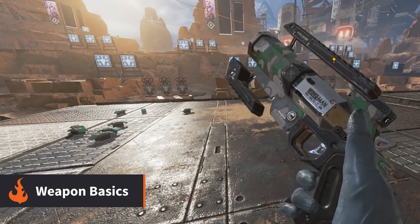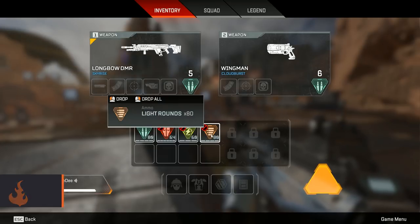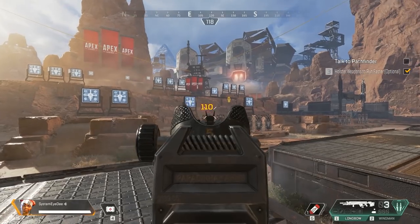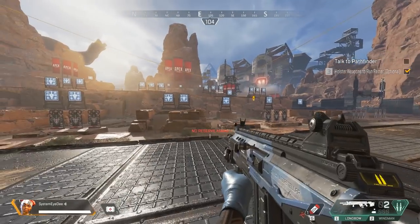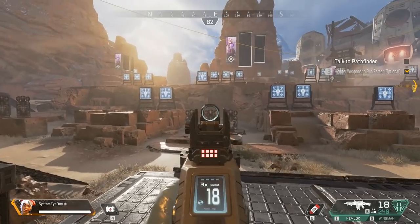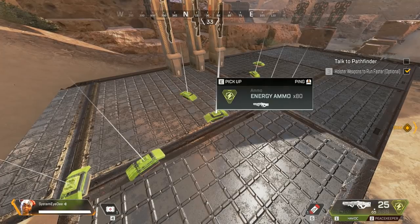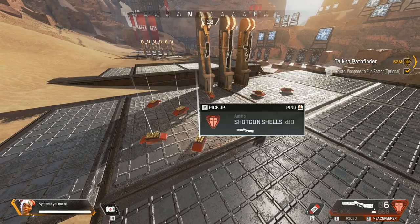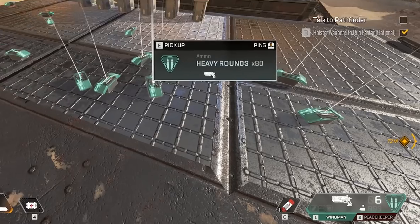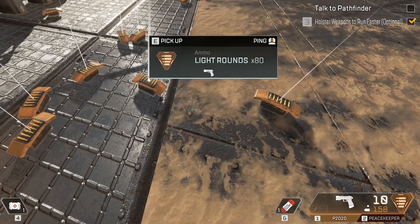There are many different types of weapon in Apex Legends, but only a few varieties of ammo: either heavy, light, shells or energy. This means that different guns can use the same type of ammo. For example, the Wingman pistol uses heavy ammo, the same as used in the Hemlock Assault Rifle or the Longbow Sniper. The weapons and ammo are colour coordinated to make it easier to pick up the stuff you need, so if your weapon is blue you need the blue heavy ammo, if it's orange you need the orange ones and so on.